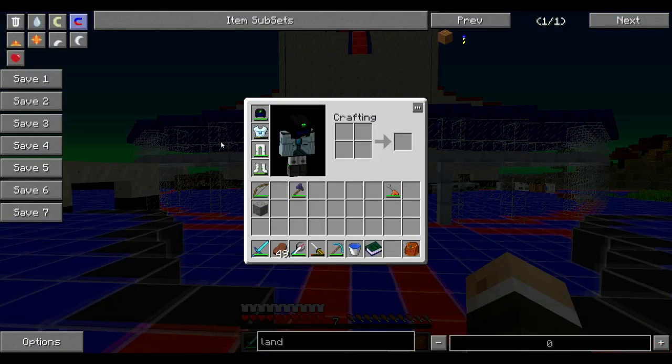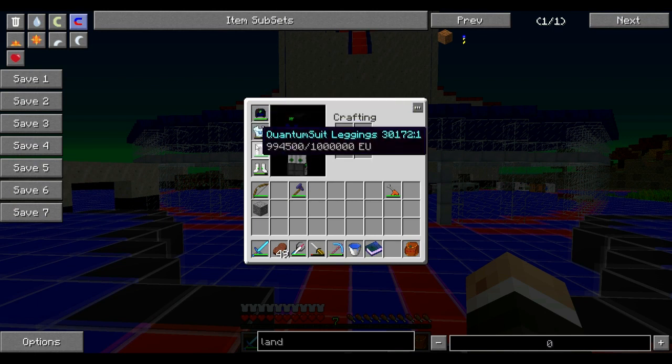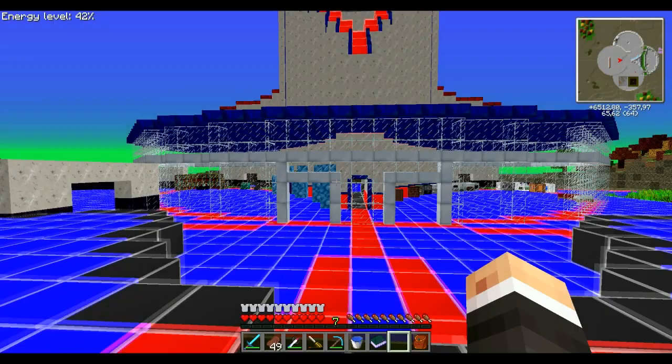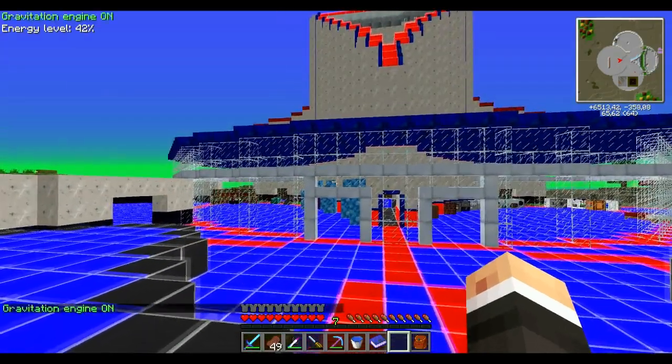Entre temps je me suis crafté une Gravit Chestplate, Nano Suite Helmet, Conto Suite Leggings, Conto Suite Boots — tout ça je l'ai fait hors caméra puisque je l'avais déjà fait avec vous. La Vajra également — donc ça y est je suis stuffé correctement.